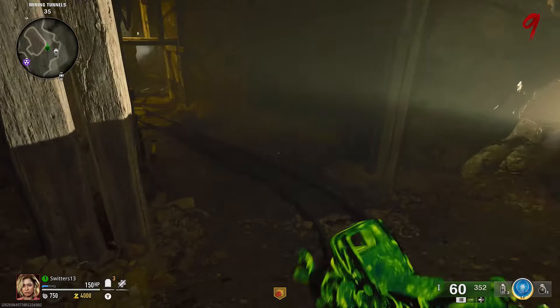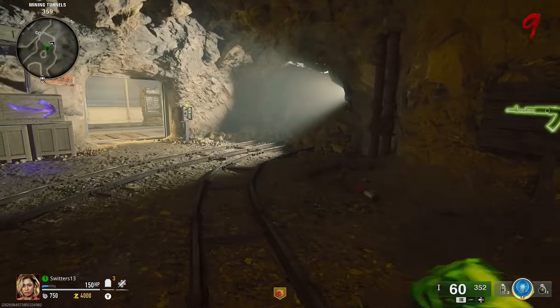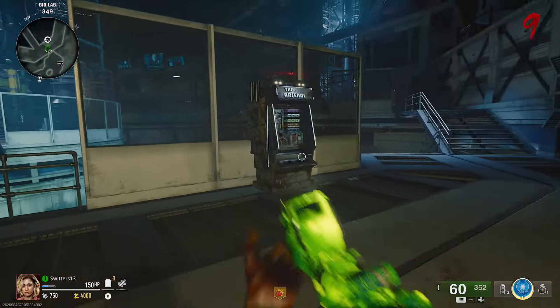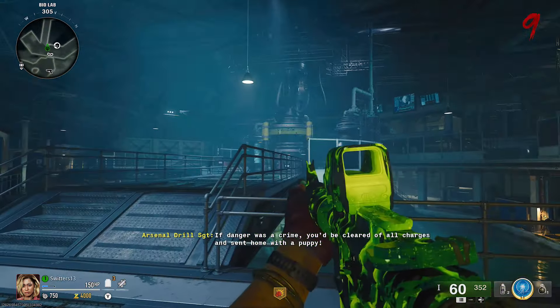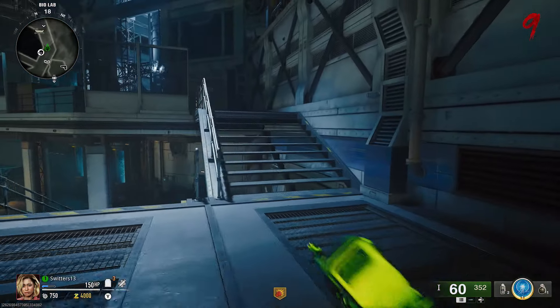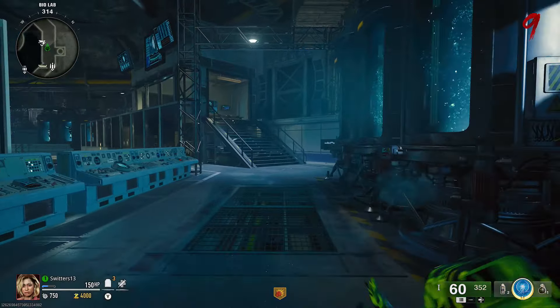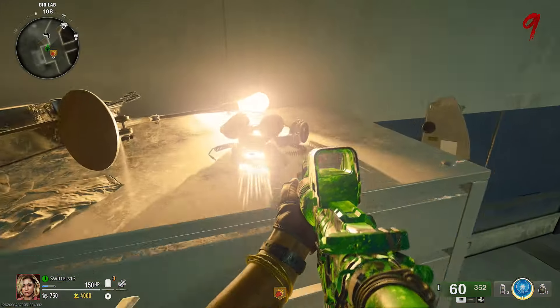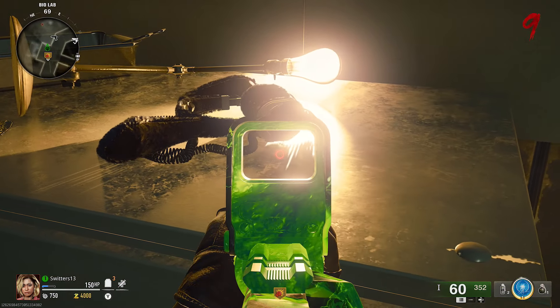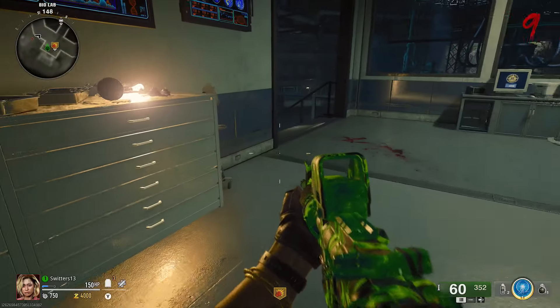Now we're going to follow these tracks down into the bio lab. You can come in either side of this — there's two entrances, doesn't matter which one you go to. We're going to head up to that room up there. Doesn't matter which side you come in, doesn't matter which order you interact with these — it's all going to work out the same. Come up into this room and just to your right on top of this cabinet is the third and final set of bunny ears that you need. Interact with that and the music will start playing.